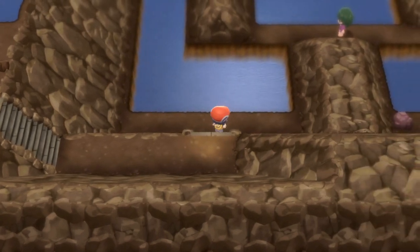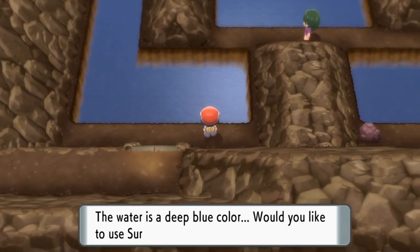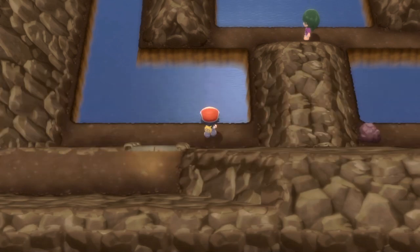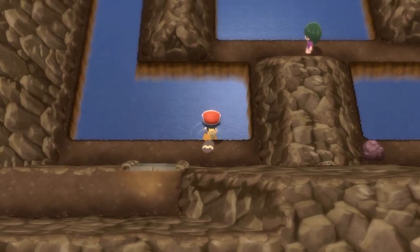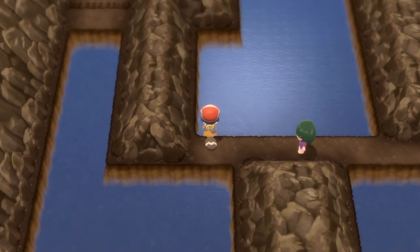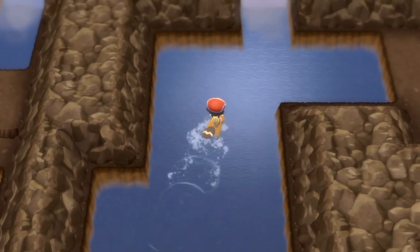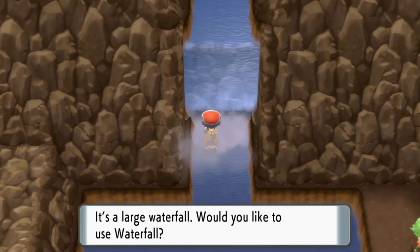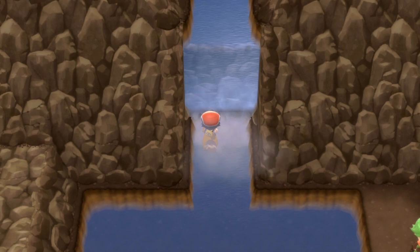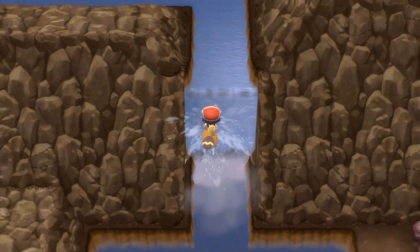Now here we've got a little bit of surfing we can do, so we're going to go over to the water and surf on it, heading towards where that trainer is — so unfortunately another battle. We're going to get off this very thin platform and then surf once again. Carry on going upwards and you're going to come across a waterfall which we can then use Waterfall with our Bibarel — he makes another fine appearance, you'd love to see it.